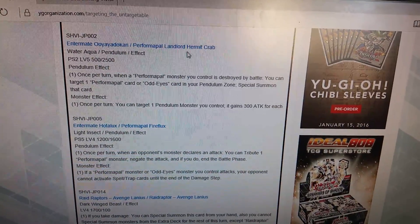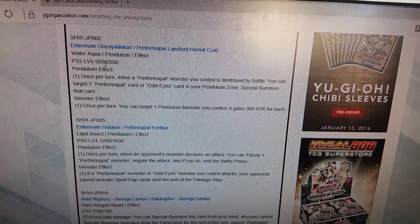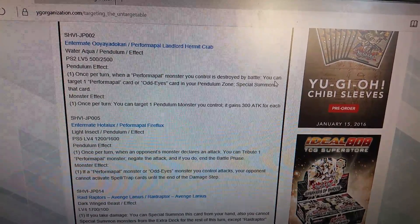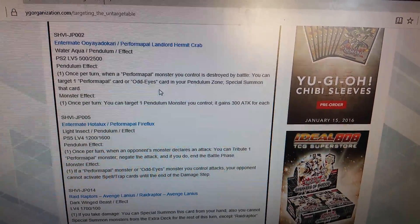Perform Power Landlord Hermit Crab — water, aqua, pendulum, scale 2, level 5, 400 attack, 250 defense. Once per turn: when a Perform Power monster you control is destroyed by battle, you can target one Perform Power Odd-Eyes card in the pendulum zone and special summon that card.